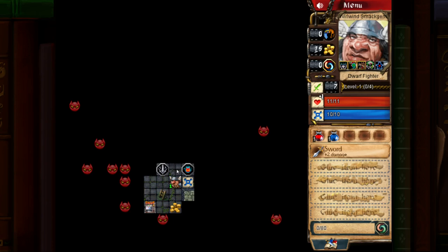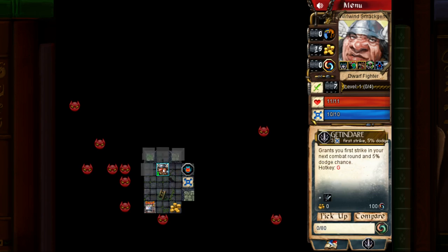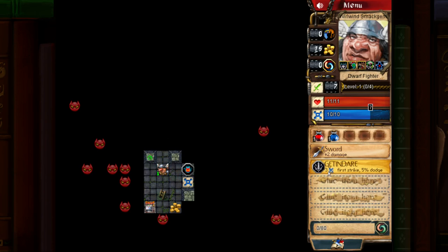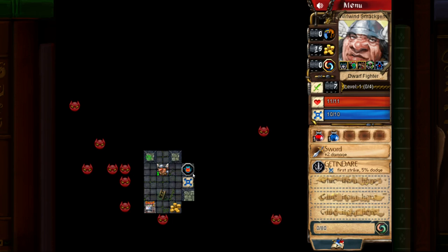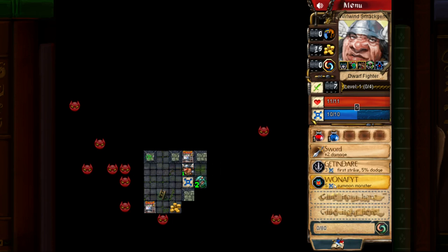This will give us a little bit more life — we just gained one HP. These are runes; we definitely want to pick those up. Picked up a Gittin' Dare: grants you first strike in your next combat round, plus 5% dodge chance. This is a Wanna Fight: summons an existing enemy adding a slow debuff, and gives you bonus experience if you kill it in the first hit.